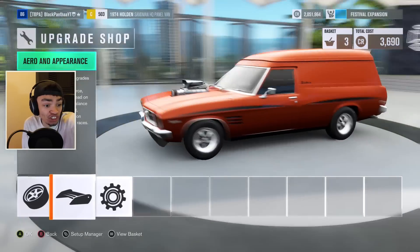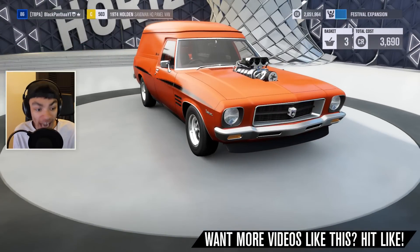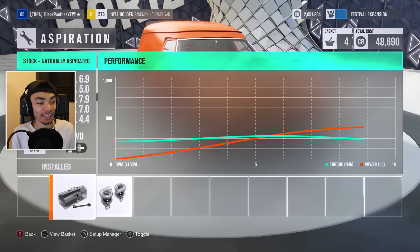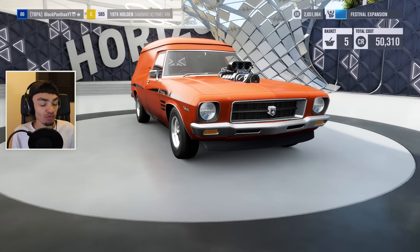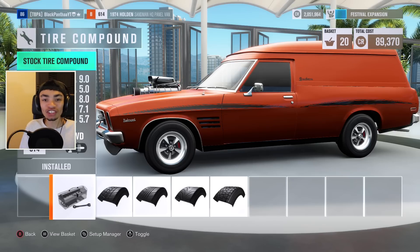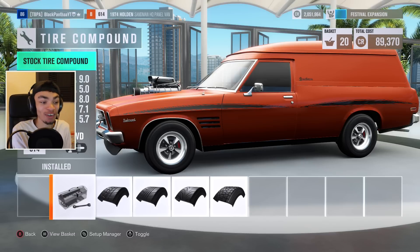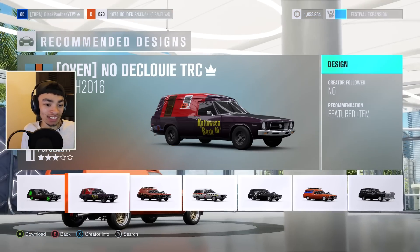I want one of these - where do I buy one? It's probably as expensive as a '69 Camaro, so you'll never get one. I'm actually gonna throw in a V12 with twins, because why not? The drivetrain swap is gonna stay rear-wheel drive because we want this thing to go all over the place and be stupid. I know with a V12 twin turbo fully maxed out that it's gonna be low B class, and this thing is gonna be fucking stupid.